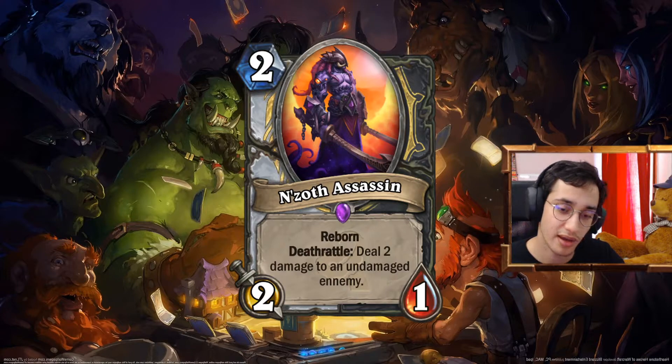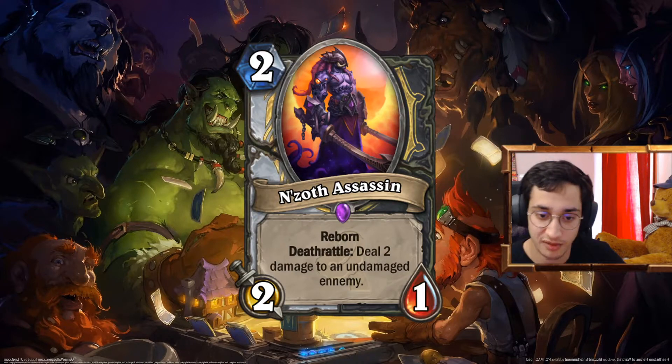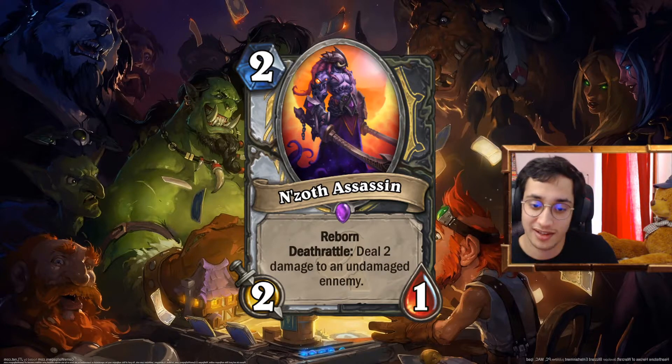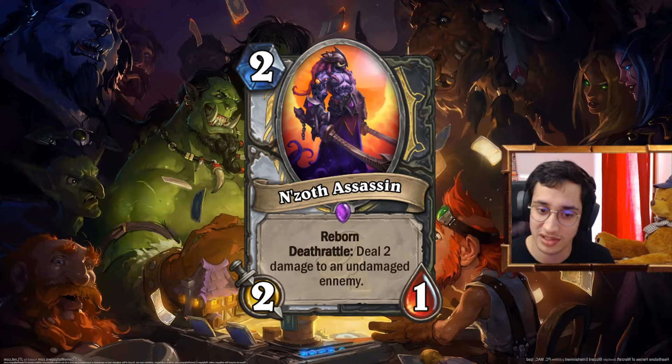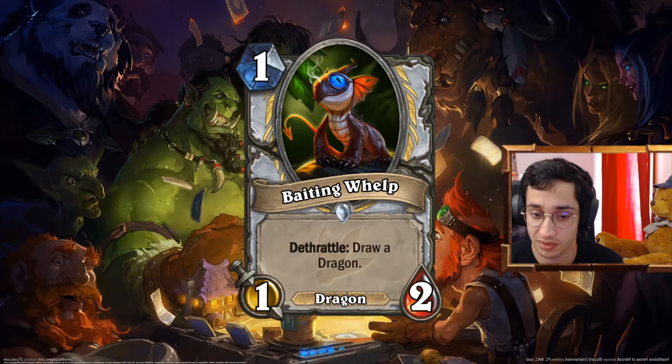All the synergies are really mixed well together. I like the Reborn and Deathrattle part. Deal 2 damage to a non-damaged enemy — pretty good. I should have written 'a random enemy' since it's a Deathrattle, but hey, I made all the cards by myself. I'm already tired, dude. Maybe a bit too much stats for what it does, but it's neat. The Baiting Whelp: 1 mana, 1-2, dragon, Deathrattle: draw a dragon.